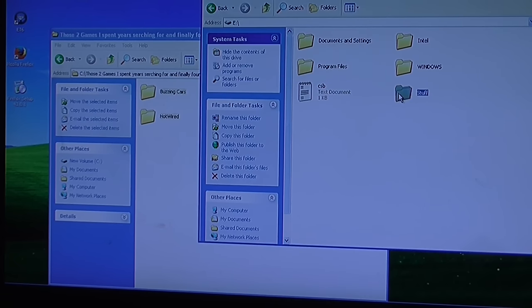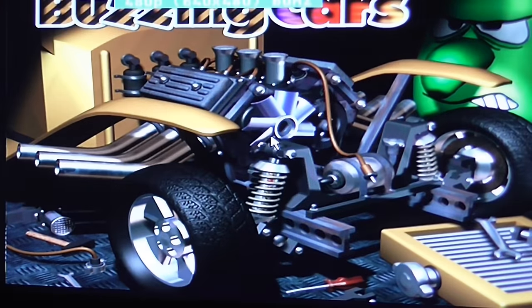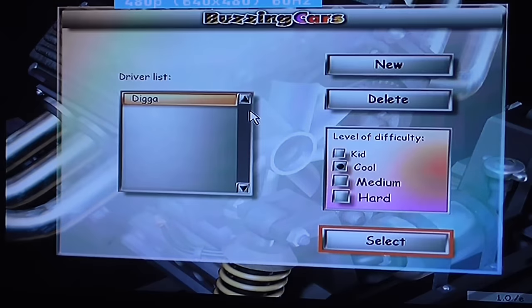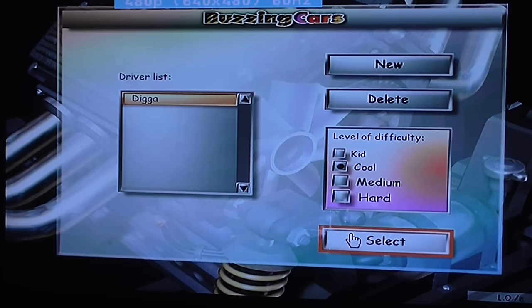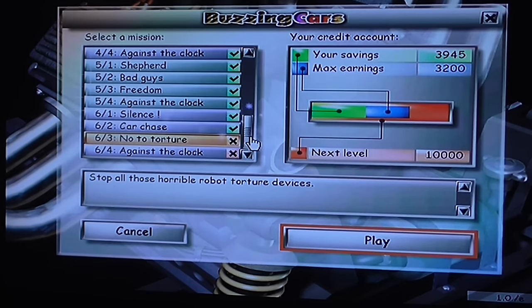So now let's see if it will play any games. This might not work because it might not like the graphics configuration I've got here, or it might go back to 640x480 — which it has done. Have I even got my saved scores here? Let's try missions. It saved everything.